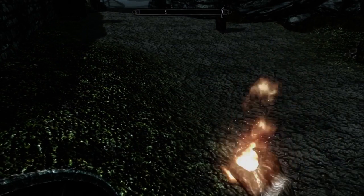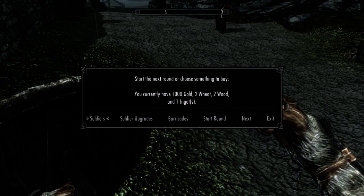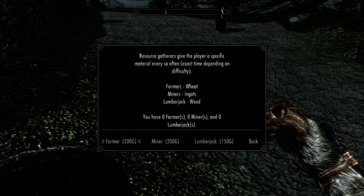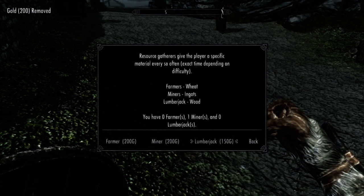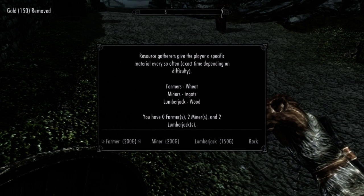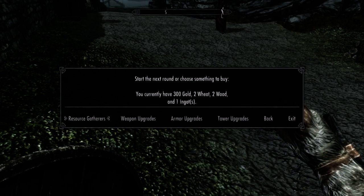I'll show you the upgrade menu. What you do is you get this fire spell in your right hand at the end of each round, and that lets you start the next round. It lets you buy barricades, buy soldiers that wander around and help you out — like a tower defense game. We can also upgrade our own armor, buy resource gatherers, upgrade the tower, all this stuff. For the first round I would recommend getting a miner and a lumberjack — actually two of each. Wood and ingots, which lumberjacks and miners get, are by far the most important resources in my experience.